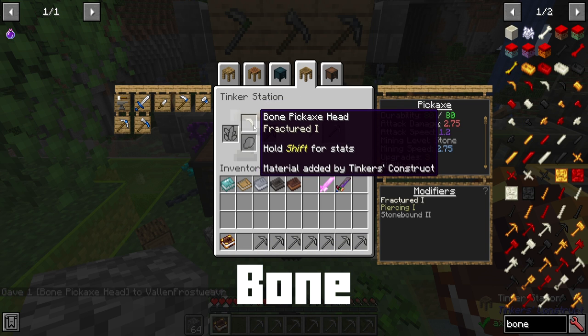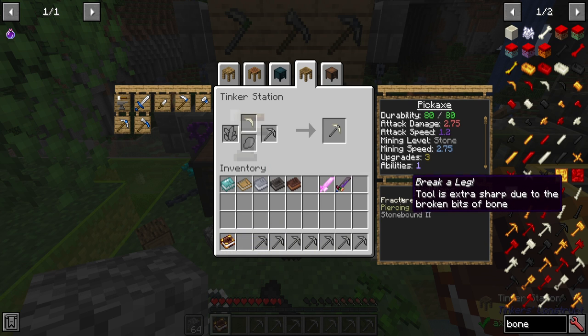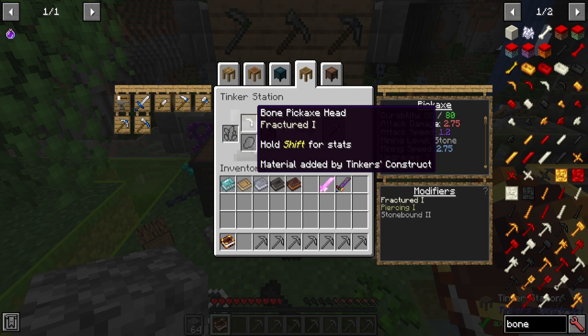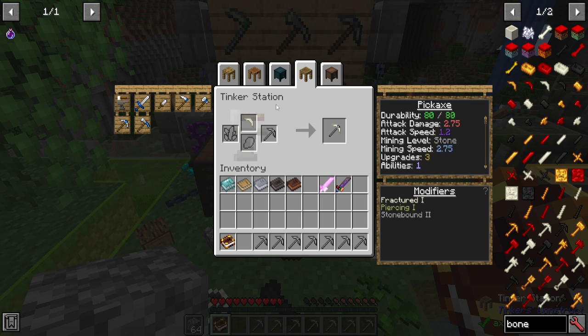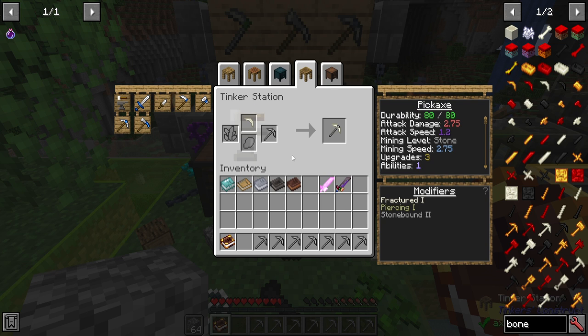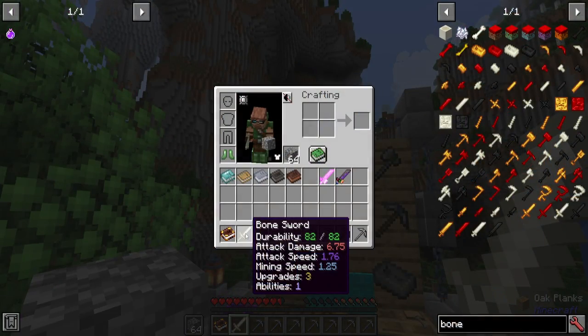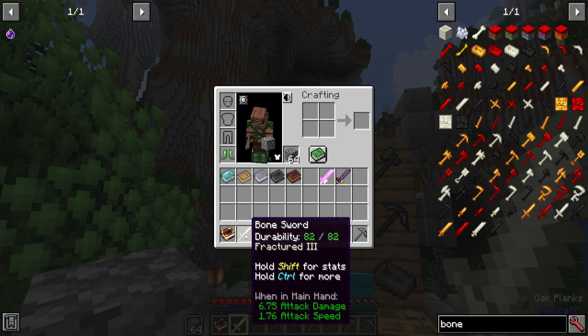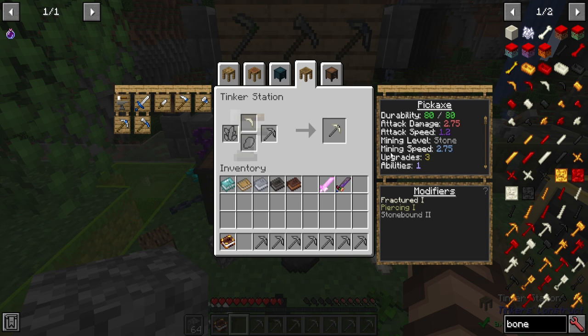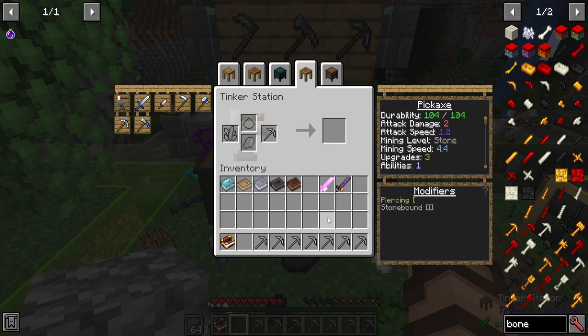Bone items are actually pretty good. They have a fractured option — extra sharp due to the broken bits of bone — which more or less just does more damage. The mining speed is going to be pretty poor, so it's going to be really good for weapons, especially early on if you can kill some stuff with a bone sword. A full bone sword is going to be stronger than an iron sword at around 6.75 damage, but as its mining speed and durability are mediocre, it's not good for tools.